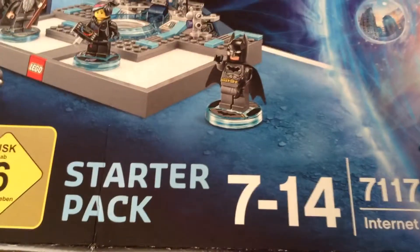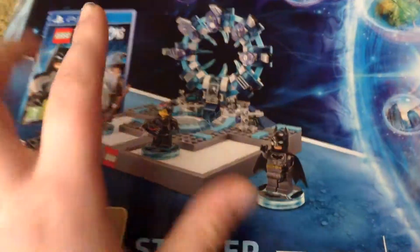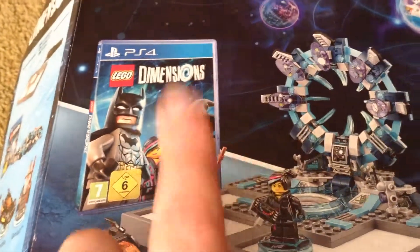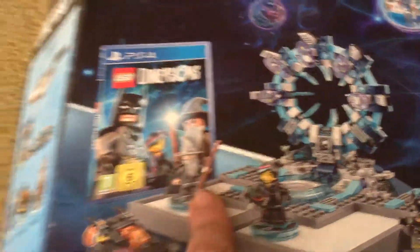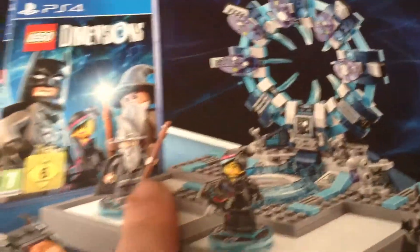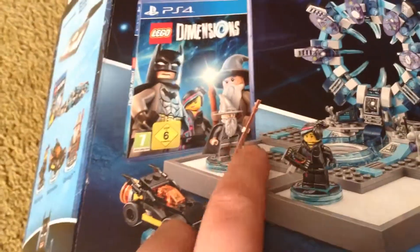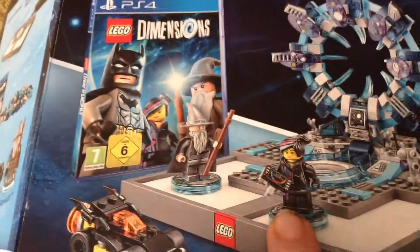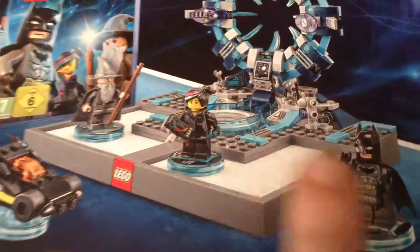In the starter pack you get three characters: Batman, Gandalf — who I really like after watching the Lord of the Rings movies, I might even start collecting Hobbit and Lord of the Rings sets — and Wild Style. You also get one vehicle, the Batmobile.